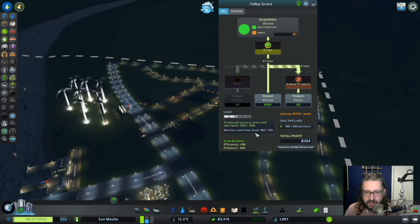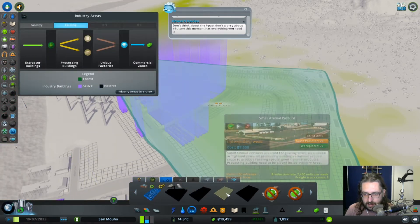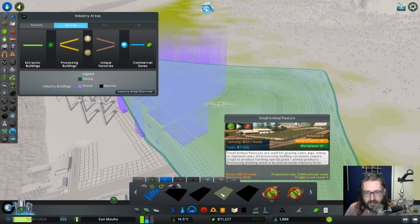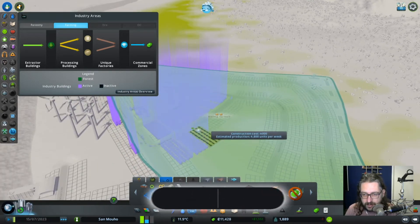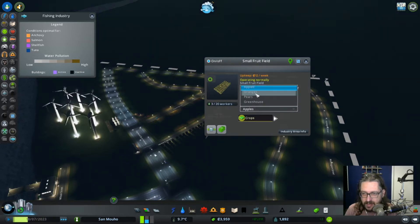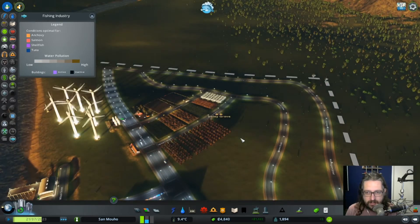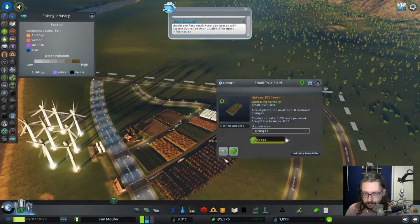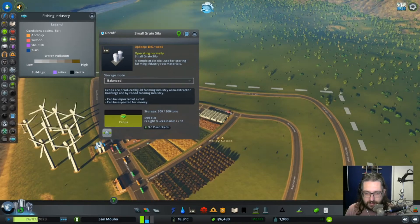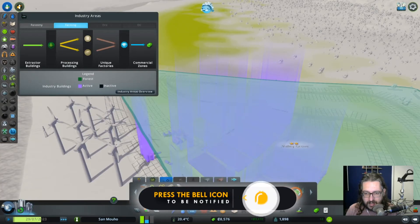You have enough workers, you are creating stuff. Can we create more stuff? I cannot build anything more. I can build more fruit fields. So we have two apples, let's do two oranges, and another orange - let's get some variety going in here. You are full, you are full, and you are getting full. Holy crap, we need more storage silos. We need more silos.